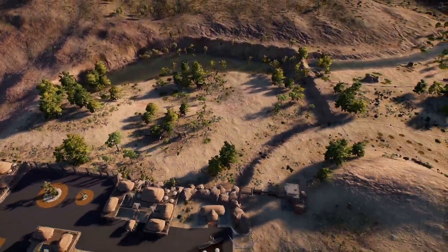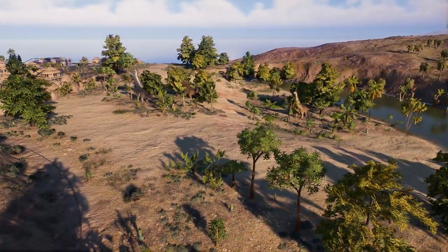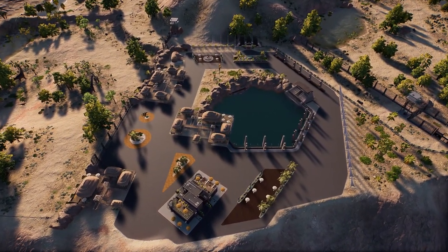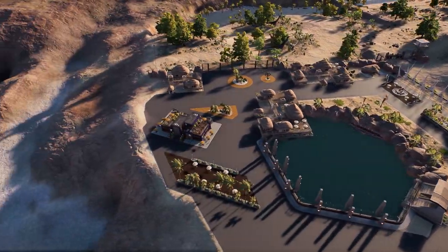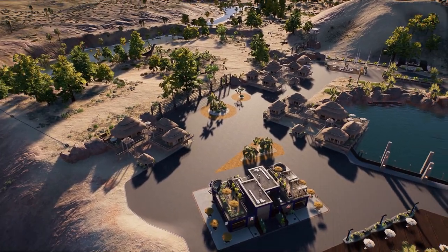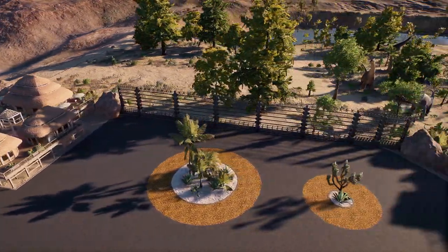The southern guest section from above is fairly simple — I didn't want it too big so we'd have plenty of space for the tour ride. Being on the coastline, I wanted it to feel like a more peaceful area. This is primarily where higher-paying guests would stay — I imagine each of these hotels is more of a private villa that singular families can rent out, or more expensive hotels.